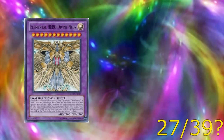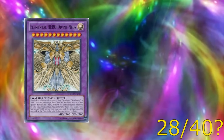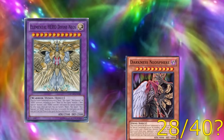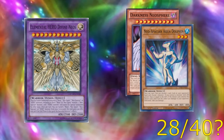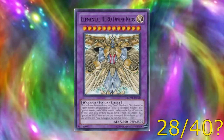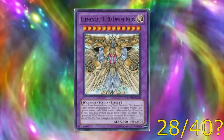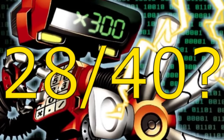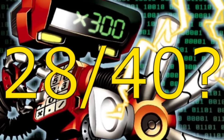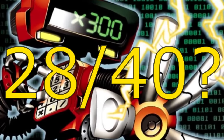That sounds like a lot of work, but we have one more fusion which trumps them all: Divine Neos. Its summoning requirement is must be fusion summoned using any five Neos, Neospace, Neospatian, or Hero monsters — including at least one Neos or Neospace monster, one Neospatian monster, and one Hero monster — and cannot be special summoned by other means. It's very fitting that this is the ultimate fusion monster in Jaden's extra deck. That gives us a pretty reasonable total of 28 cards: 15 from the Elemental Heroes and 13 Neospace fusions. A very generous count would be 40, adding plus 12 from the Oddball and Evil Hero categories.